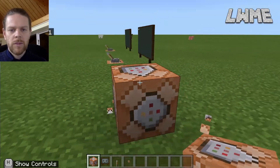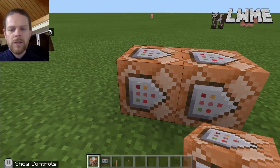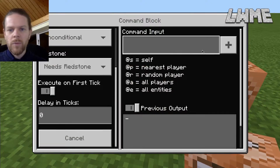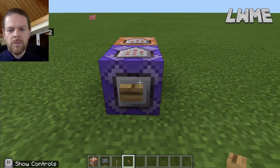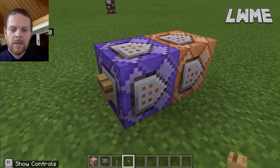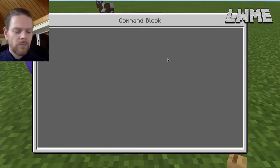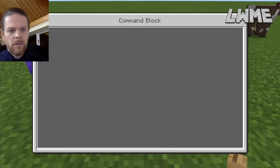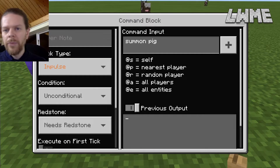Let's look at a different function of command blocks. Place one here and put another in front of it, because you can have multiple commands chained. Let's change this one to a Repeat block. When this block receives a redstone signal, it will pass information to the next one, and as long as it's receiving the signal it will keep repeating - that's the important part about the repeater. Let's put in a command that's hard to repeat without a repeater block - let's use 'summon pig'.